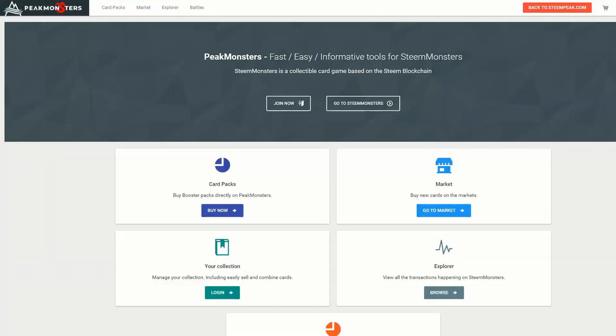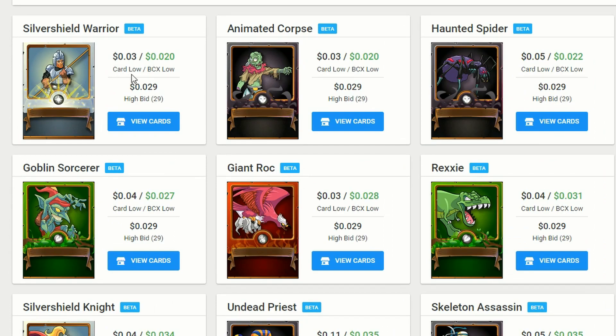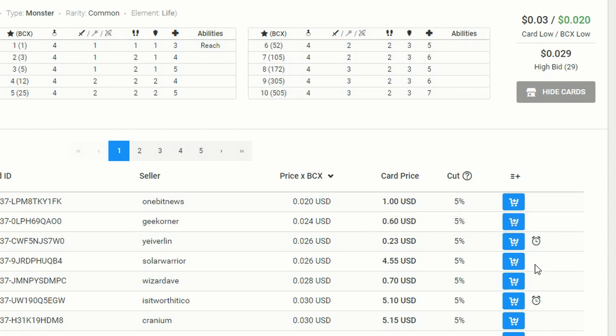There is an easier way called peakmonsters.com, and this is where all the serious Steam Monster traders go to buy and sell cards. In the marketplace, you can see all cards listed and their low prices. Some cards have a little clock next to them, meaning they can't be played in a season battle until the time has expired — in this case, just four days after purchase. Keep that in mind if you're buying cards to play with, but we're focused on making a profit here.